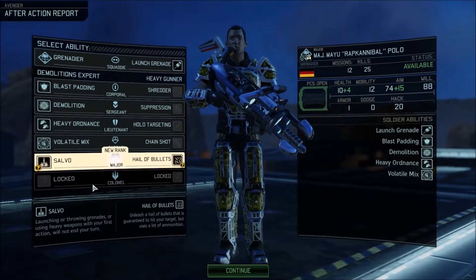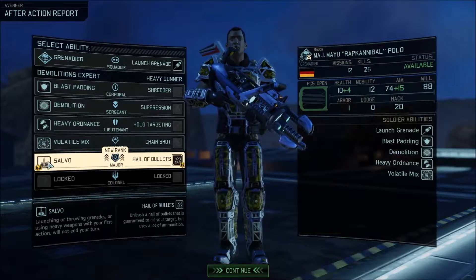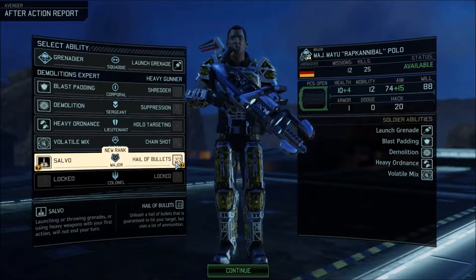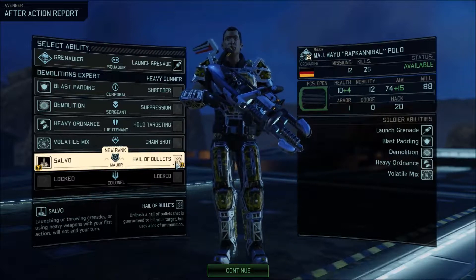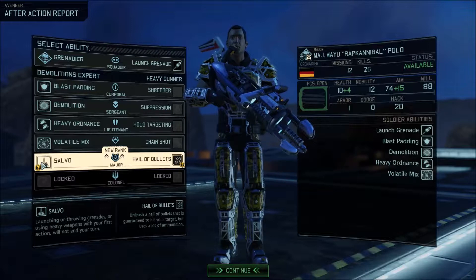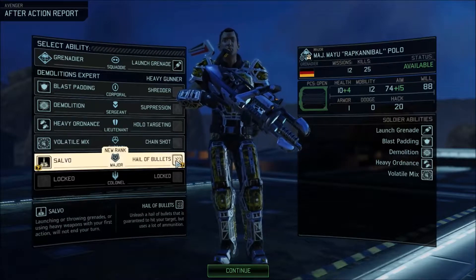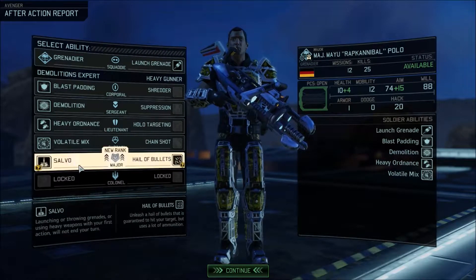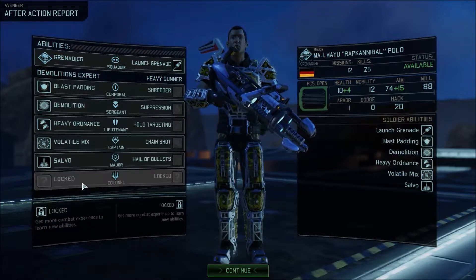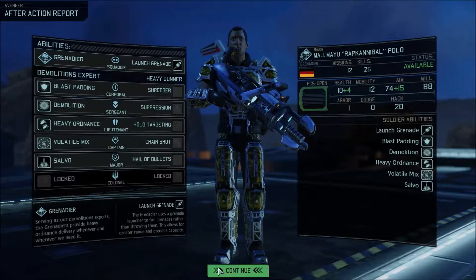We made it to Major, guys! Rapcannibal, you are now a Colonel — I'm sorry, we have a Colonel! Okay so: launching or throwing grenades or using heavy weapons with your first action does not end your turn. That is beautiful. Hail of Bullets: unleash a hail of bullets guaranteed to hit your target but uses a lot of ammunition. These are both really good — if I can get a couple of ammo increases on his weapon, that would be amazing. Both guaranteed damage — that is really strong. I'm gonna take Salvo because this guy has almost gone the whole way. What could possibly top Salvo? I'm the Demolitions Expert — how does this get better? Do I just bring nukes? Is that a thing?